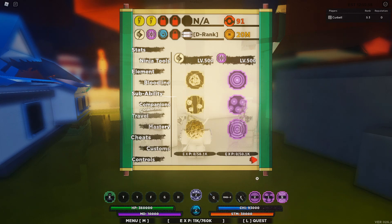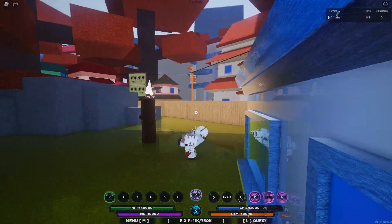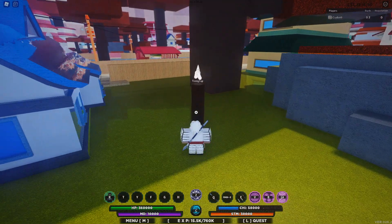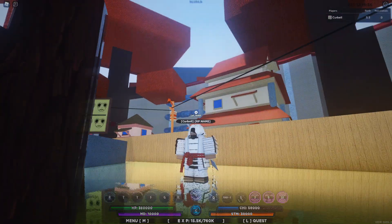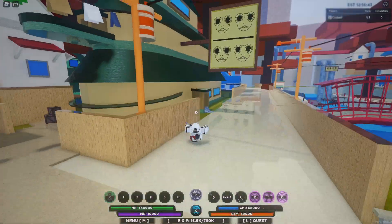For the last move, Trembling Palm, let's go ahead and do it. It sent me back — I think it does like 24k and then about 4.2k every single tick after that. These new bloodlines are freaking crazy, guys.